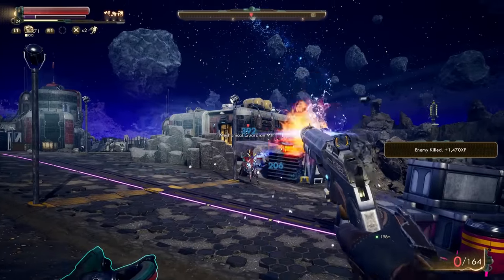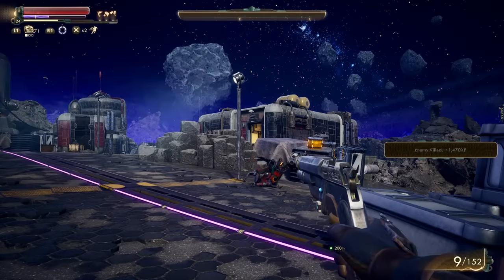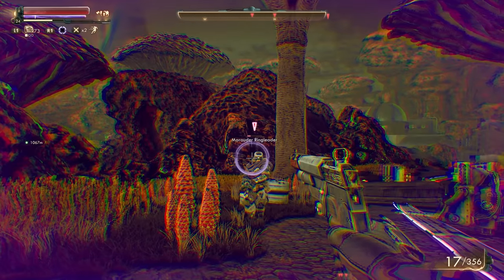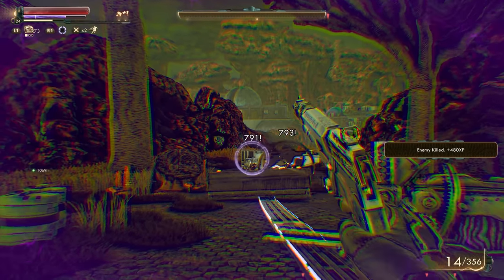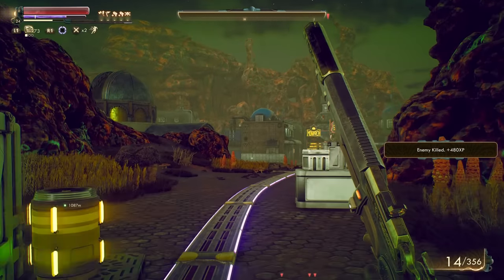And that, ladies and gentlemen, is the Gunslinger build. To wrap it up nicely: remember, bits, booze, and bullets, Sub-light faction, dodging, shooting, and wearing a cool hat. Leave a like if you enjoyed this build, and subscribe for more Outer Worlds builds and related content in the future. My name is Scott from Fudge Muppet, thanks again so much for watching, and I'll be back to nerd out with you again next time.